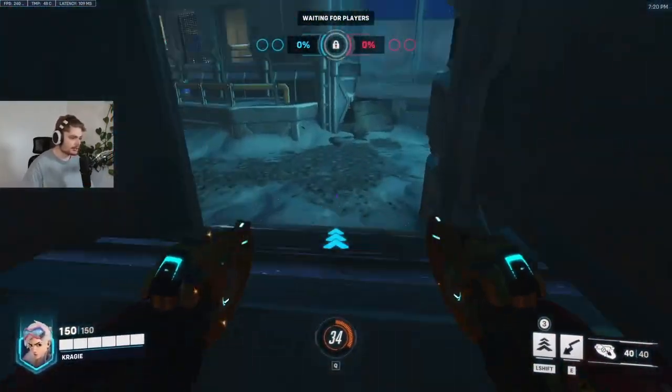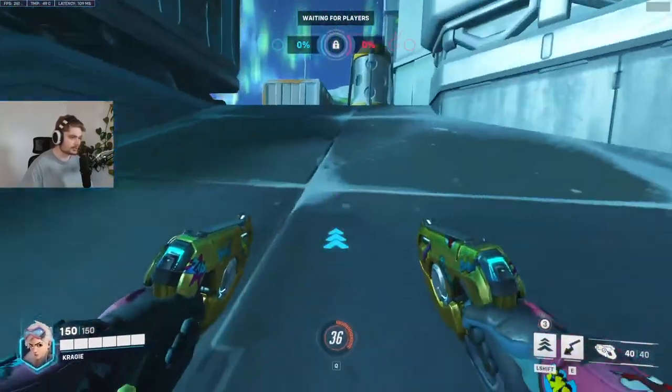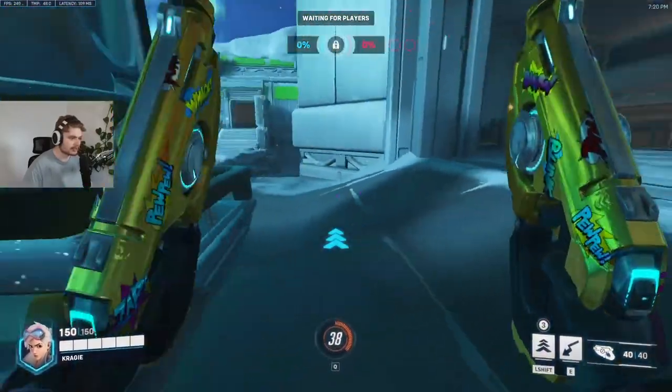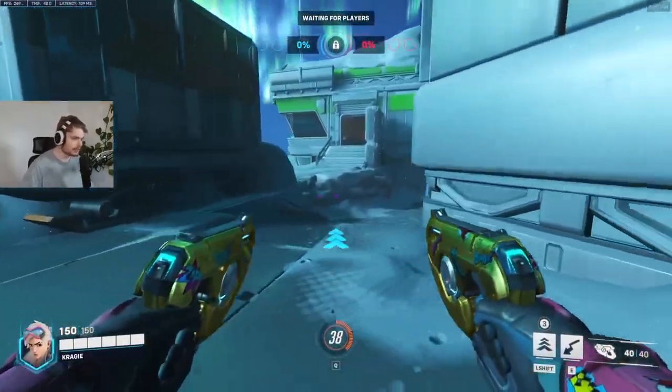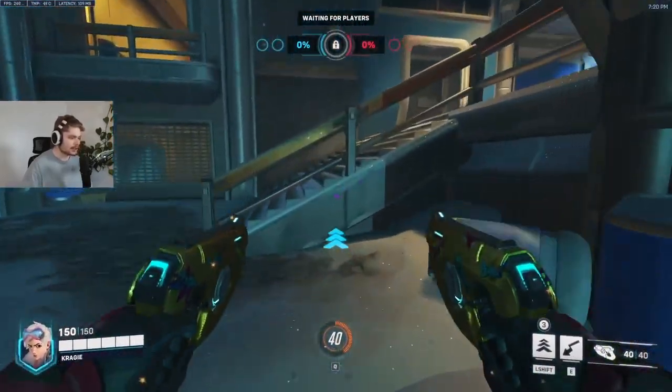A lot of the fighting is mainly going to be happening over here around this area. To get high ground you can either go from in here, or I think the best route would be to take it over here, fight over here, and take control of the thing in the middle. Eventually once you have cooldowns built up and they don't, you can push them in.